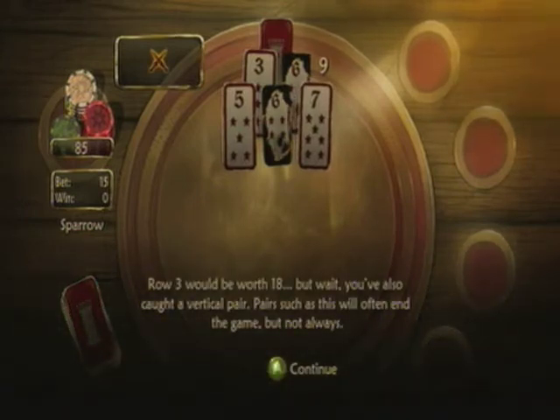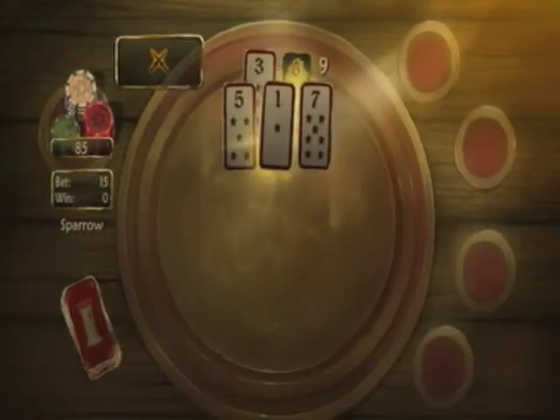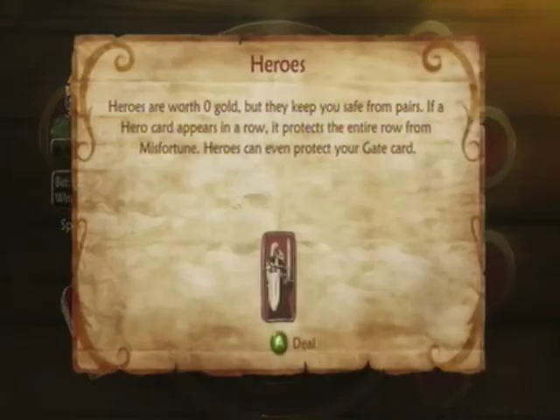A vertical pair occurs when a card on one row touches a card of the same rank on the previous row, as opposed to being neighbors on the same row, which is fine. Normally, a pair will cause a misfortune, ending the game with a value of zero. However, the first time you catch a pair, the dealer will replace the card on the lower row with a gate card — so the gate card at the top saves us this one time. If it happens again, you're out of luck.